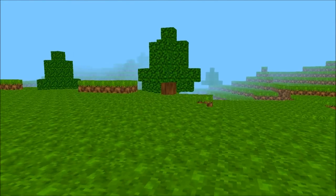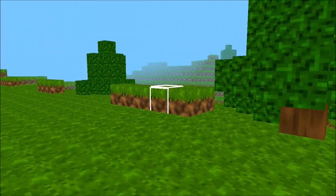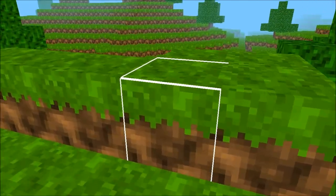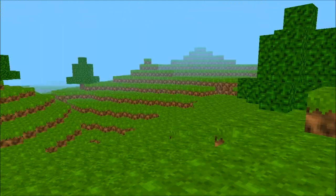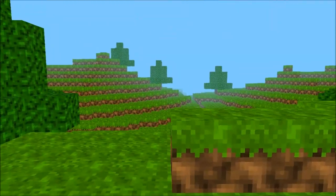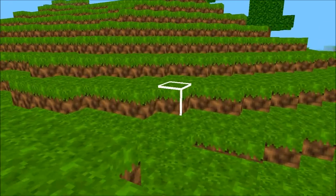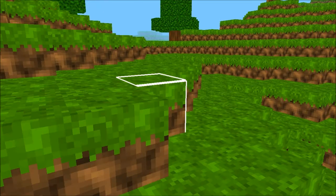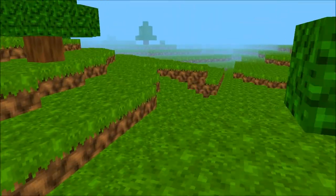I kind of want to redo the world gen. Right now it's kind of okay, but I feel like you should go for a more advanced method. I want to improve the noise in general and have like big mountains and that sort of thing. I'm not doing biomes yet — biomes will come soon. They could be easy, but if I want to do them properly they're hard to implement, and I want to do them properly.